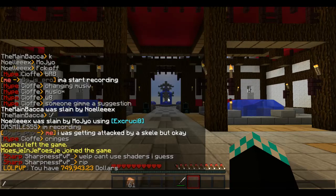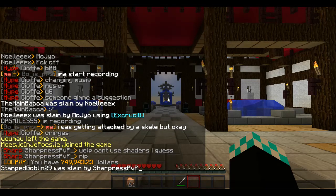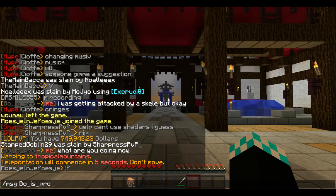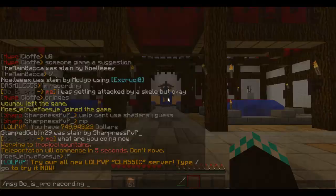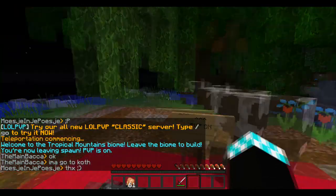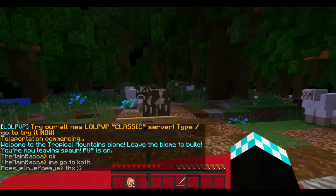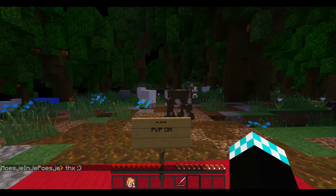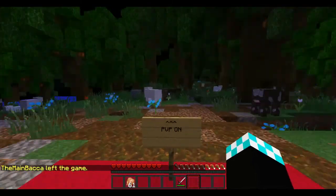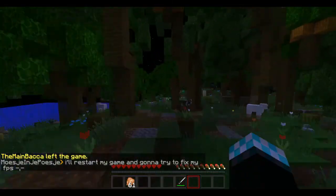So basically when you spawn in you can check out spawn if you want — it's pretty nice. To get to the place where you earn money, you just do warp tropical mountains. Once you get there it'll look like this. PVP is on everywhere you go and there is spawn protection, so you have to walk out a little ways. When you spawn in you'll be looking this way — I recommend going this way since there are a lot more mountains.